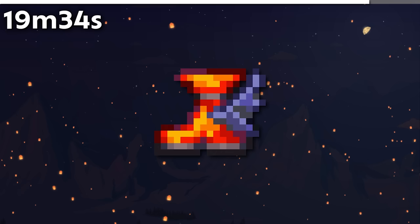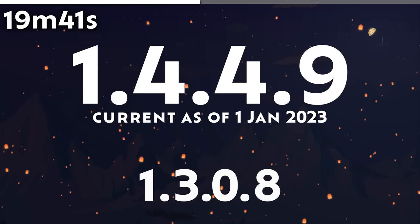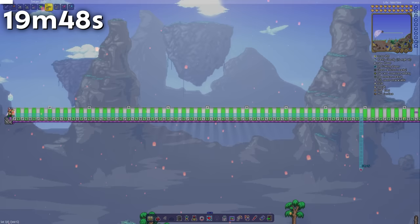1.4.4.9, the current patch, is the highest minor revision number in Terraria, beating 1.3.0.8. It is unlikely to reach the equivalent of Minecraft 1.7 Mojang, or at least 1.4.4.10.